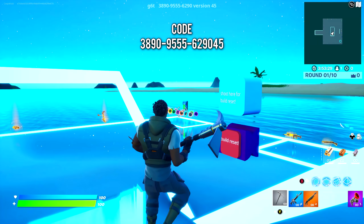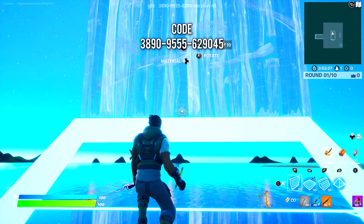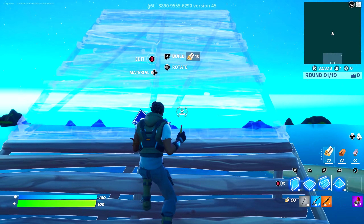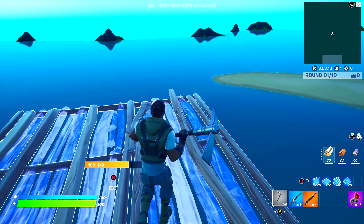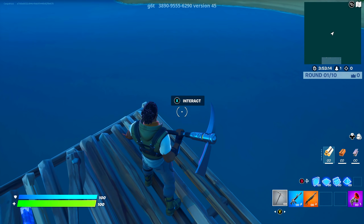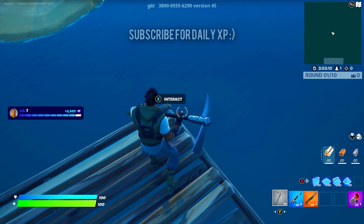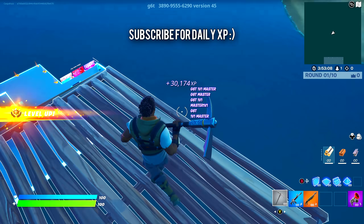With this glitch you'll get 200,000 XP in just a couple seconds. Use the island code at the top of the screen, come to this location, and build up seven times. Once you've built up the seventh time, build straight once and there is going to be an interact button on every corner. This one gave me the biggest chunk of XP at 80,000 — you can go to every single one and use them until they don't give you any more XP.